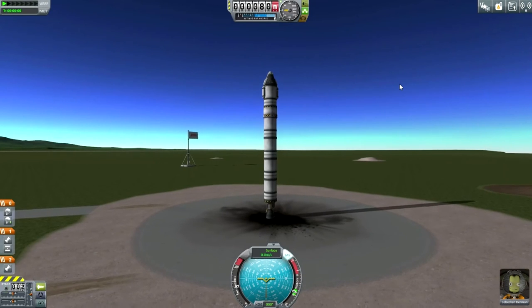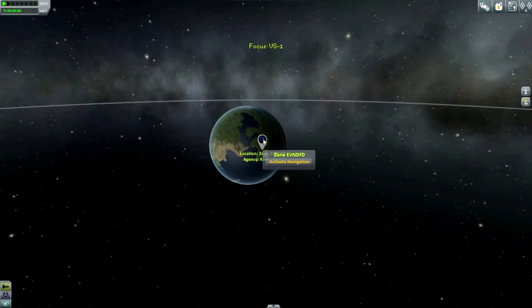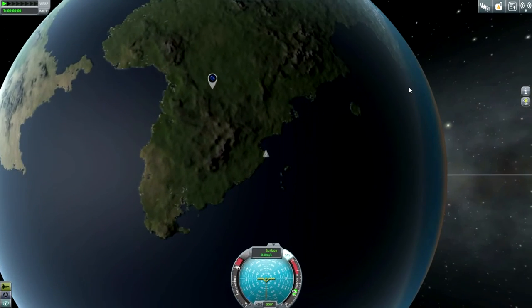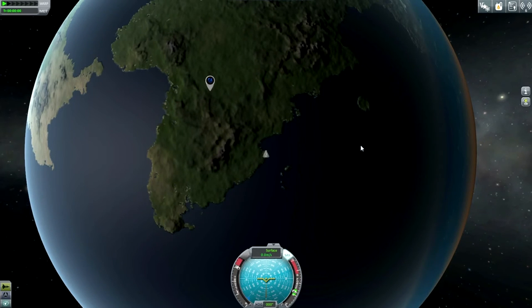Okay, here we go. SAS on, throttle up. Let's make sure we target the place — activate navigation. Looking at it, we should probably head at about 315 degrees. You can calculate launch azimuth — the actual launch angle — based on the rotation of the planet. Roughly speaking, we want to launch at 315 degrees. North is 0, then 90, 180, 270.